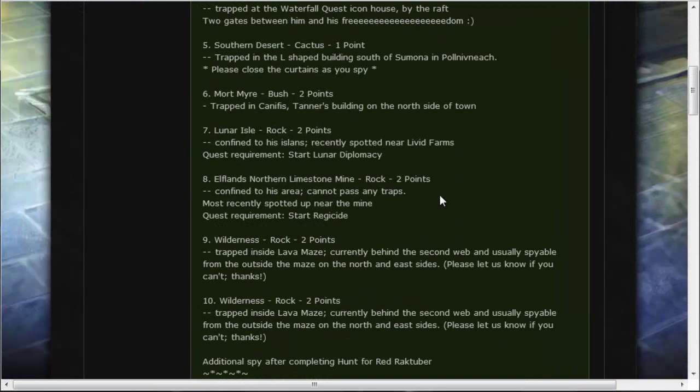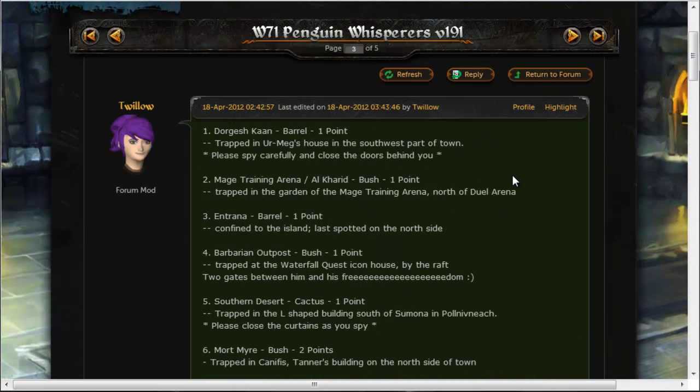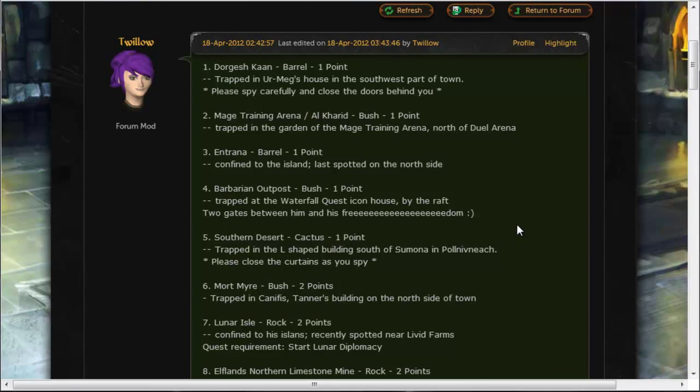They always try to trap all the penguins. There are a few locations that can't be trapped, which will just be confined to a general area. For example, the east of Karamja Island cannot be trapped, so the penguin can roam the whole east side of the island. For those penguins, you'll have to hunt them yourself — or go to the World 60 penguin thread as you would normally. However, it's much easier to just find it yourself and saves you that effort.